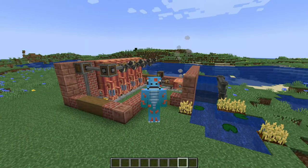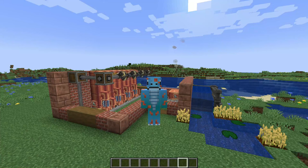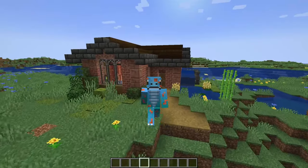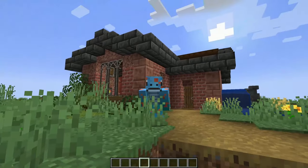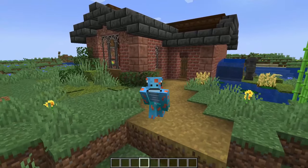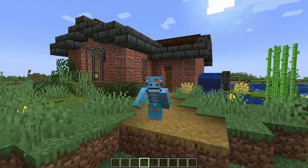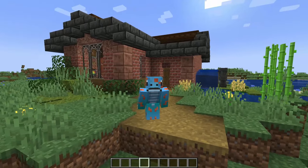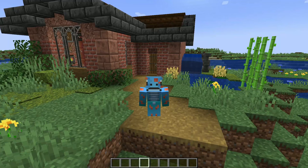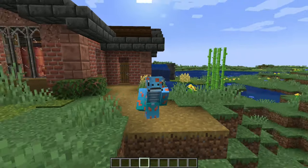We're not done quite just yet — we've still got to build the exterior of this building, give it a nice little house vibe or factory vibe. So I'm going to go ahead, finish up the build, and then I'll bring you guys back in. I think that's going to do it for this tutorial. If you enjoyed it, make sure to leave a like and a comment — tell me what other Create stuff you want me to cover. I've got a big list of resource farms, contraptions, and power stuff to cover. Thanks for watching, make sure to subscribe and I'll see you in the next one.